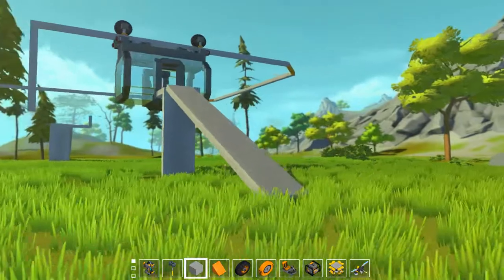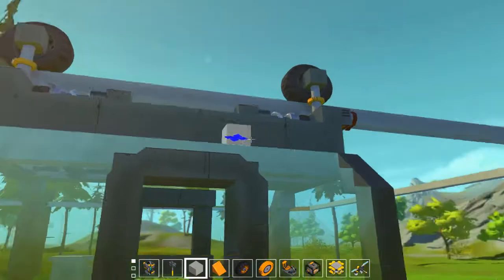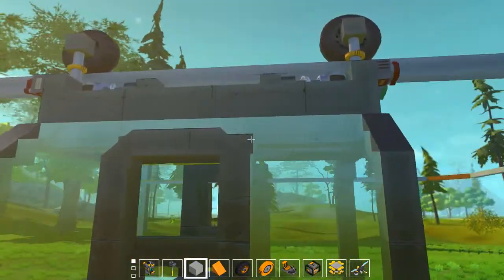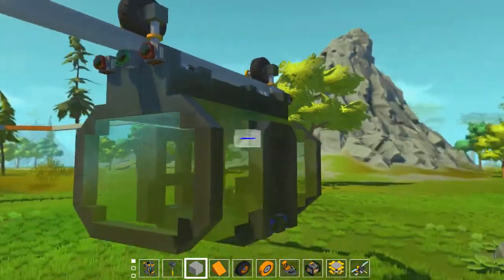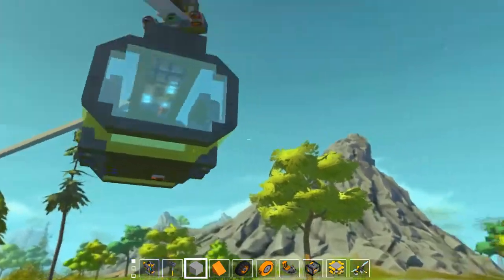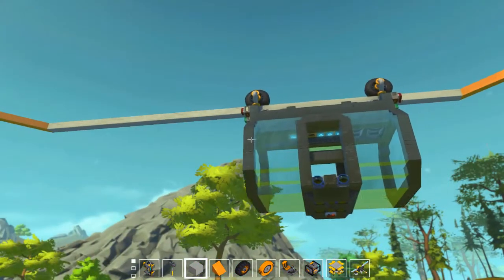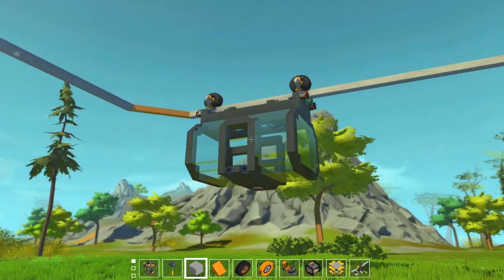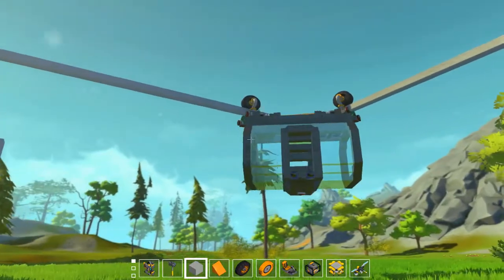That's going to be all for this episode — just a quick look at an older creation. If you enjoyed this Smart Rail System, let me know in the comments below and let me know if you'd like to see more of it. If you enjoyed the episode please leave a like, and if you have suggestions for future episodes leave them in the comments. If you enjoy the channel please subscribe — it helps a lot. Until next time, this has been Al. Peace.